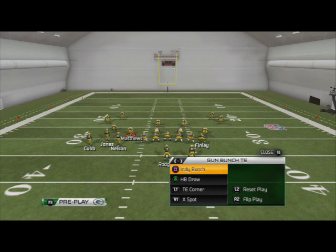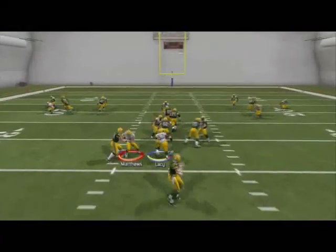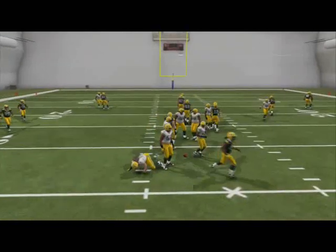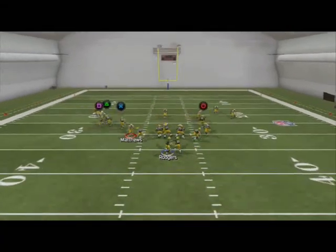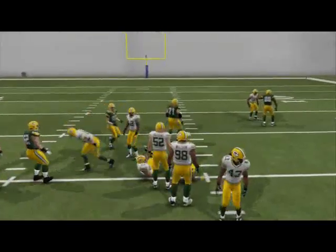The next play I want to look at is the Halfback Draw. If they're running max coverage defenses, just call the draw, trust it, and run it like a sweep — just like we always do. Pretty self-explanatory, nothing too complicated — just a simple run.